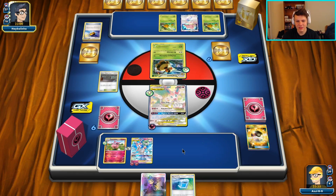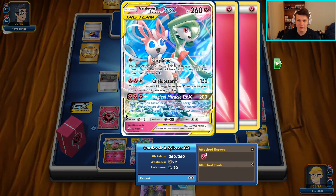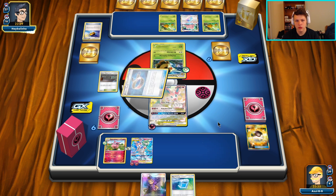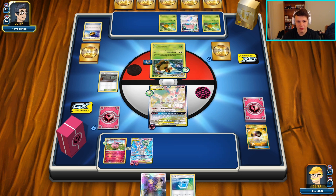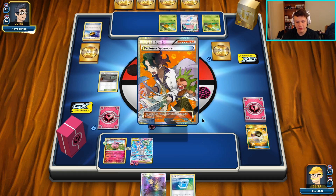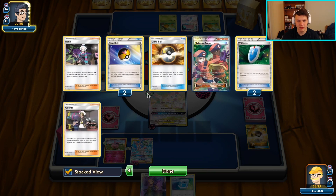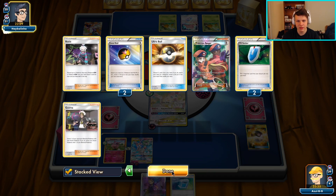The scary thing is our opponent could knock out the Aromatisse this turn and then we won't be able to move our energy around next turn, which means we won't be able to attack. So we'd have to send up this Guardian and use Fairy Song for the turn instead. But if they just don't have the Guzma, we're definitely in really good shape - we can just Ace Roll our active after they hit it.